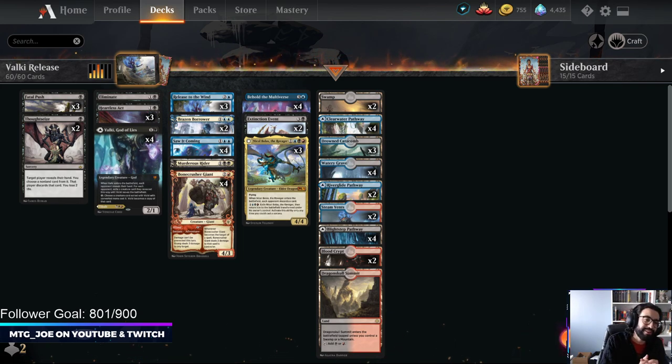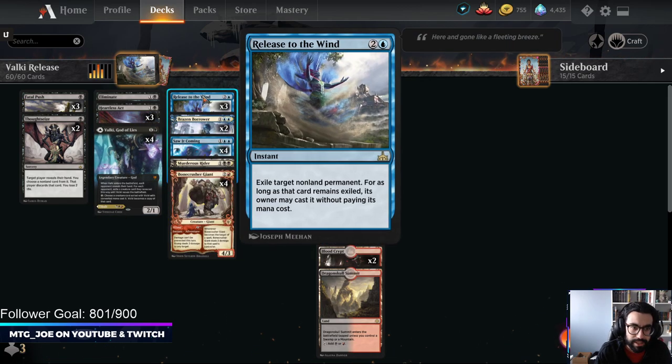Welcome back, MTGJoe here, and today we got a spicy one. This one has been making its rounds across Twitter. I got the deck idea from Howling Mines. It is effectively a turn 3 Tybalt combo. The way we achieve it is by casting Valky on turn 2, then casting Release the Winds on turn 3 to exile Valky as a non-land permanent, and then casting it without paying its mana cost. Because it is a cast, you can cast either side — it's not a put into play or a blink effect. You're able to cast the Tybalt half and achieve a turn 3 Tybalt.